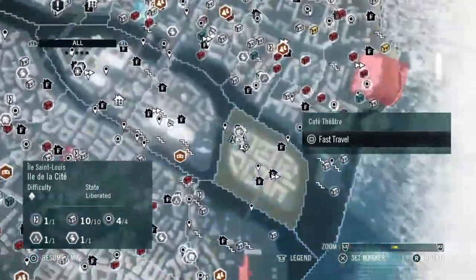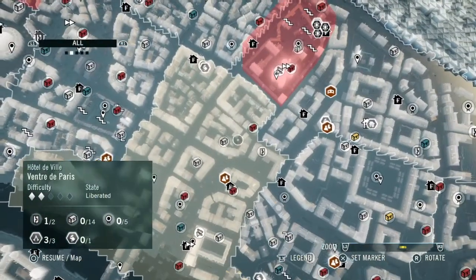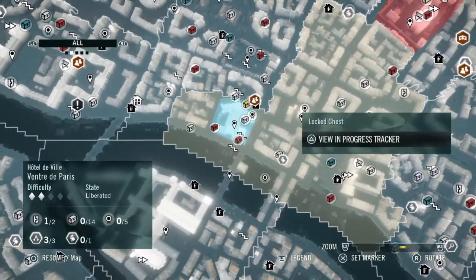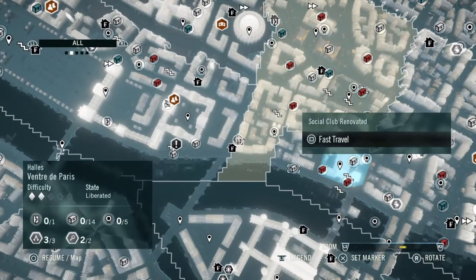There are quite a few of them, as you expect. The first one we're going to go to — this is the Hotel de Ville area here — is that chest there.